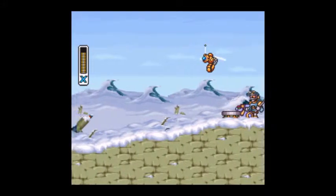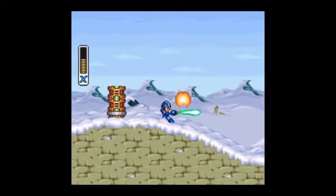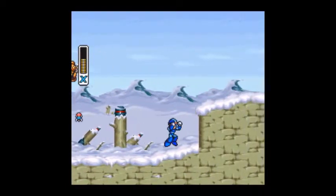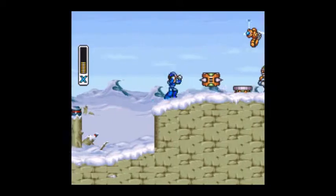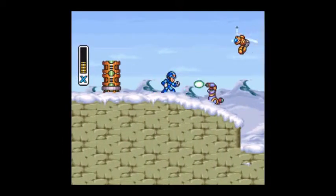We're in the snowy mountain range, where Chill Penguin is occupying something. I don't know what he's doing here exactly, but we're gonna take him down because that's our job. And this fly thing is really annoying here because he'll keep coming back and he keeps knocking me off — the little lumberjack dude.